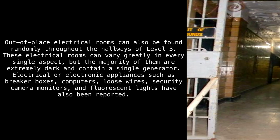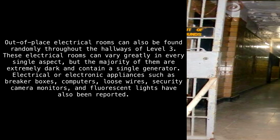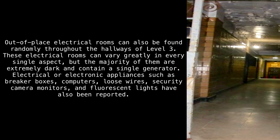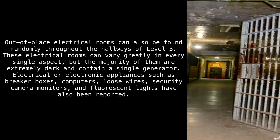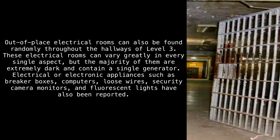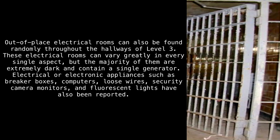Out-of-place electrical rooms can also be found randomly throughout the hallways of Level 3. These electrical rooms can vary greatly in every single aspect, but the majority of them are extremely dark and contain a single generator. Electrical or electronic appliances such as breaker boxes, computers, loose wires, security camera monitors, and fluorescent lights have also been reported.